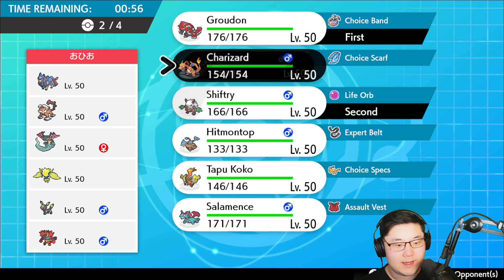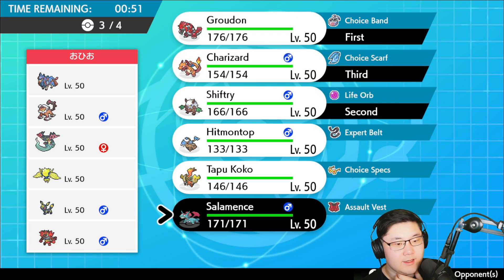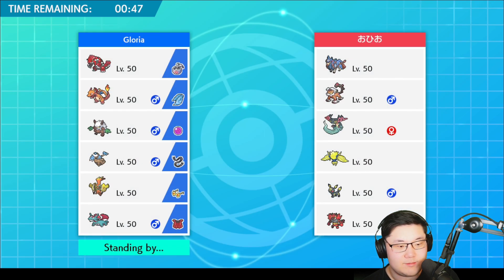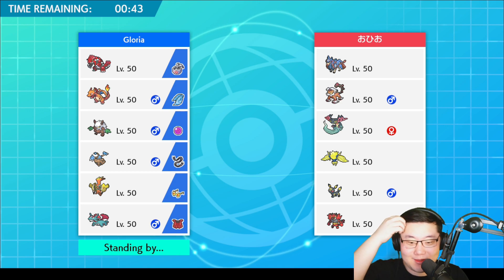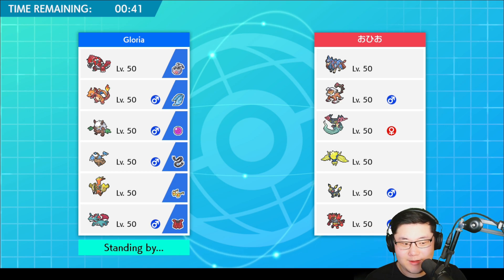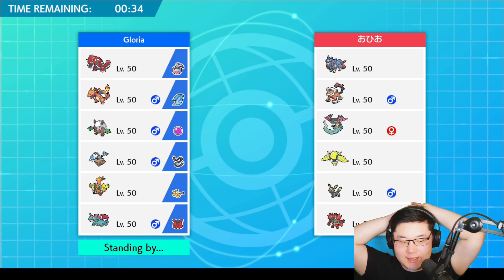Charizard in the back with maybe Mence — that's pretty good because I don't know if I'm dynamaxing Shiftry or not. I think I probably dynamax Mence in this matchup, just because I feel like I'm mostly clicking Icy Wind and trying to get big damage off my Groudon. My goal is to try and get Heatwave stuff with Charizard as an endgame.